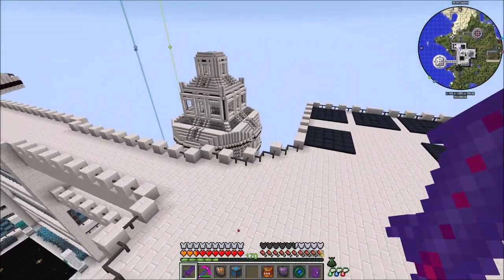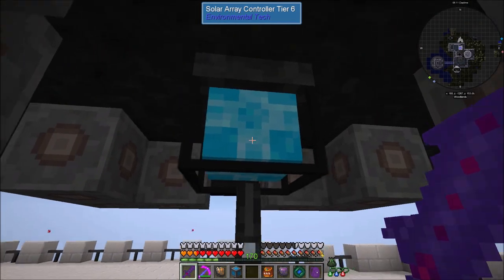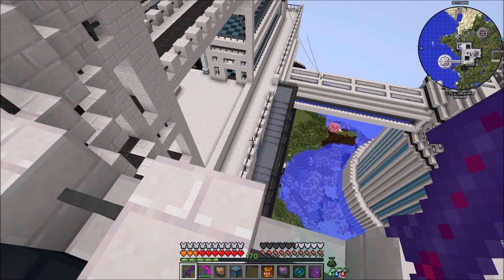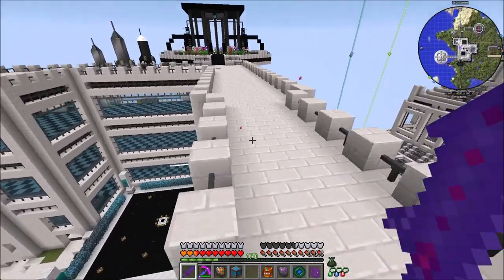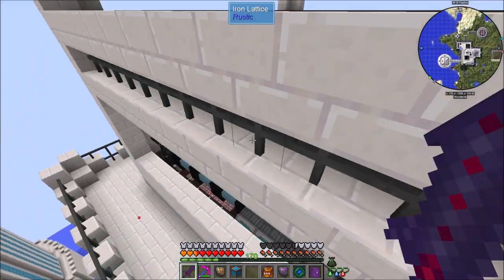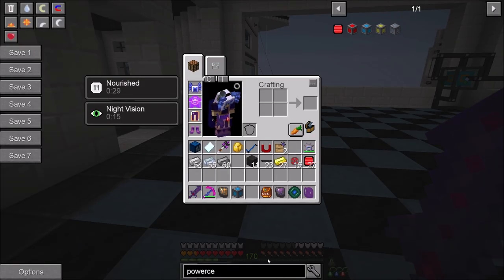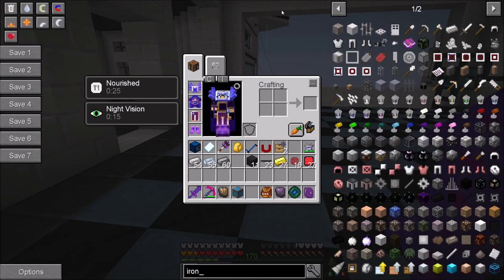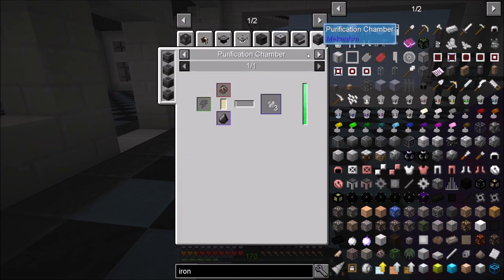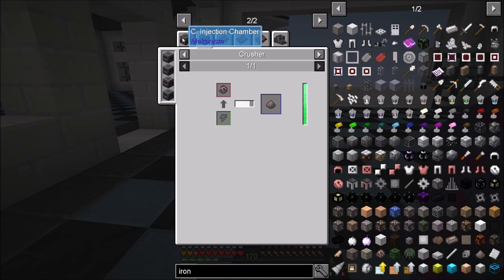If worse comes to worst I can always add additional power generation or more solar panels. I was originally thinking about Advanced Generators turbines but I've done those before, and running a base purely off solar panels this way seems like a fun approach. So we've got our Mekanism area set up. We're going to use a bit more Mekanism soon for our oil processing system, and I'm just going to go with two times ore processing - two ingots per ore. I just have infinite resources so times five processing doesn't matter. For iron I'll just use straight Mekanism processing through the crusher then energized smelters.